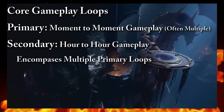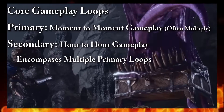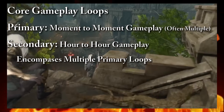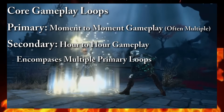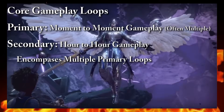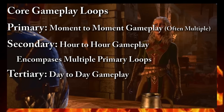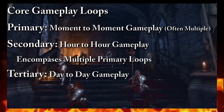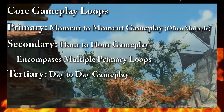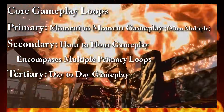The secondary gameplay loop encompasses multiple primary loops and is larger in scale, ranging from minutes to hours in length. In Baldur's Gate, this would generally be the level-up system — to gain a single level you'll participate in a large number of primary loops, going back and forth between combat, exploration, talking to NPCs, and solving puzzles, all to level up your character so they gain new abilities that allow you to do new things. Finally, the tertiary gameplay loop incentivizes players to keep coming back over multiple sessions spanning days, weeks, or even months. In Baldur's Gate, this would be uncovering and experiencing the main story, and on an even grander scale, wanting to replay the game with different builds to experience new content.